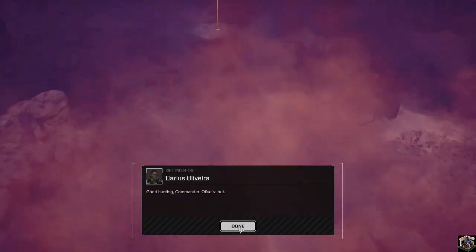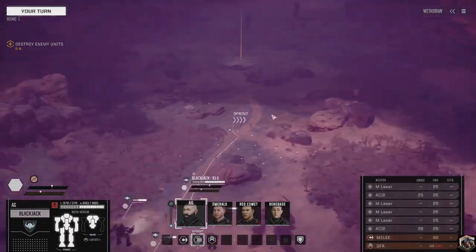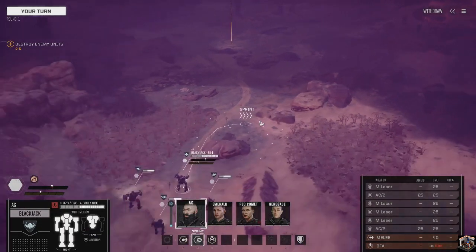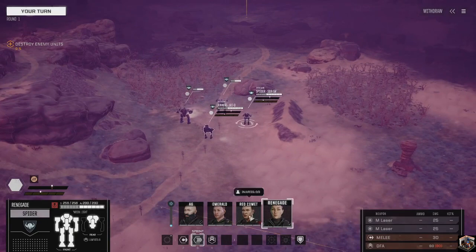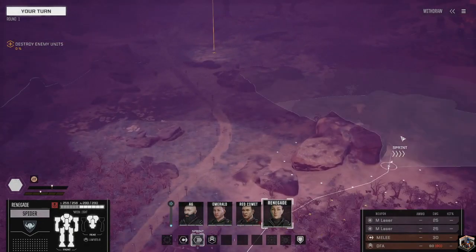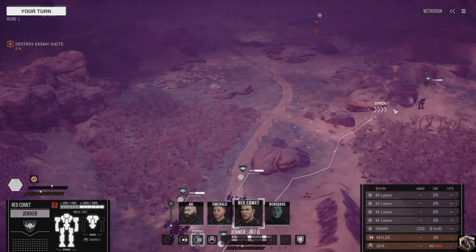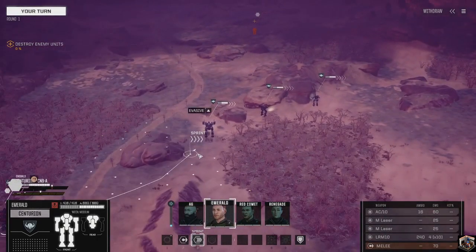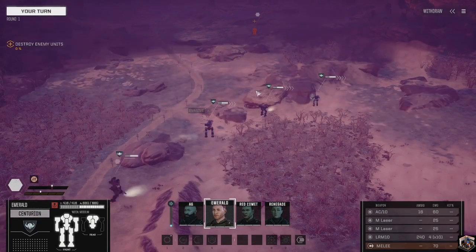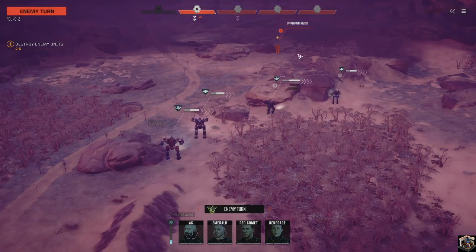Here we go - this is basically just going to be a head-to-head straight-up fight. First thing I want to do is get the Blackjack up. In the badlands, heat is going to be an issue. I'm going to move up our Spider first - I want its radar and to ping somebody. I'll keep the Jenner under cover and put the Blackjack in a spot for overwatch. Long term I want to switch the Centurion to two LRM-10s and two medium lasers.